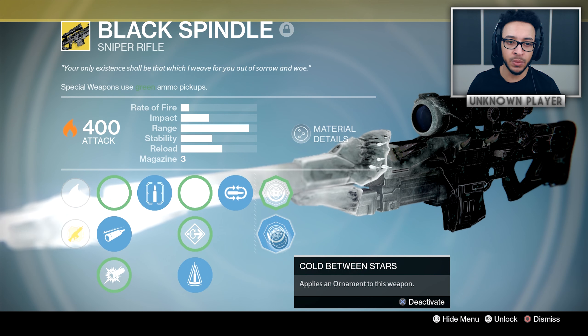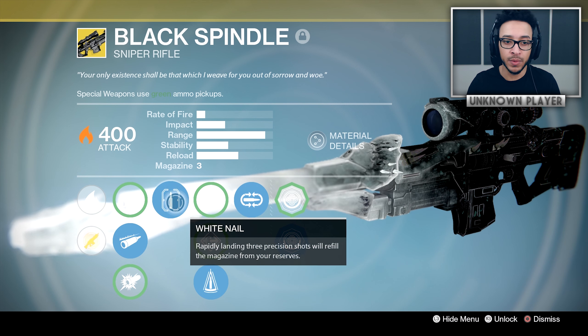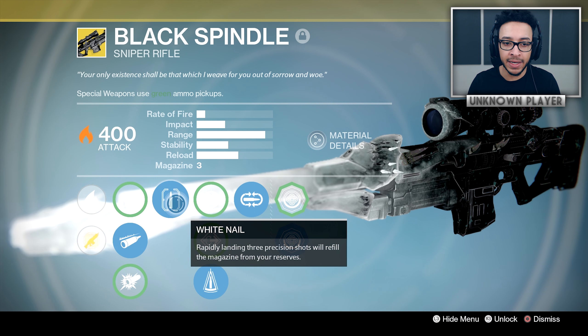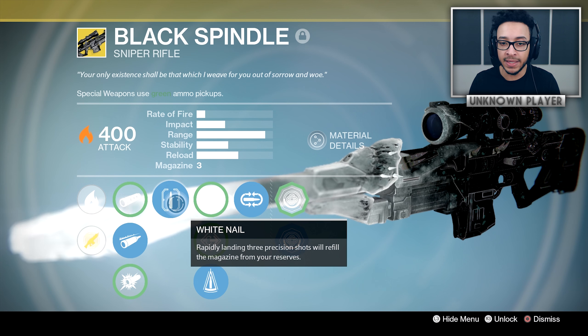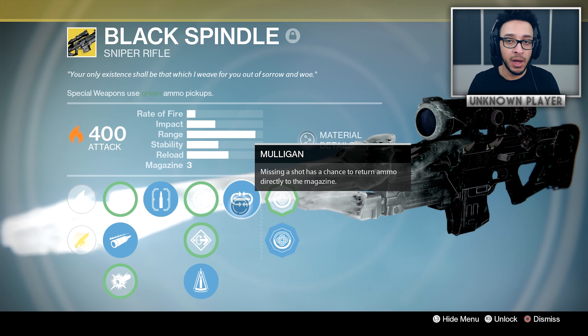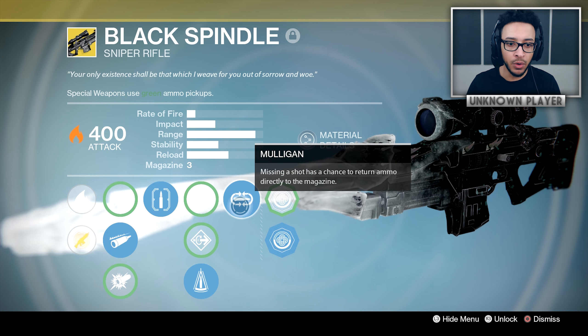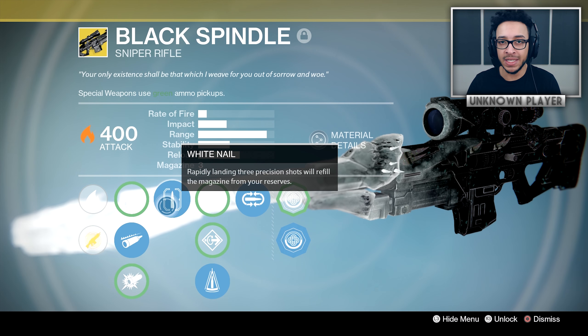In terms of the original Black Spindle from Destiny 1, it was obviously a solar sniper. Its main perk — the entire crux of the weapon — was called White Nail: rapidly landing three precision hits refills the magazine from your reserves. It also had Snapshot, Flared Magwell, Perfect Balance, and Mulligan, which allows you to sometimes get a bullet back if you miss a shot.